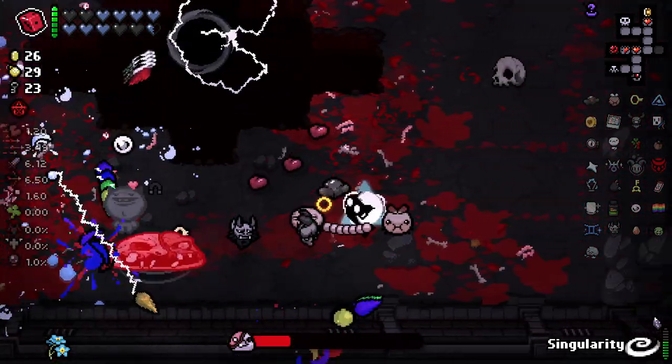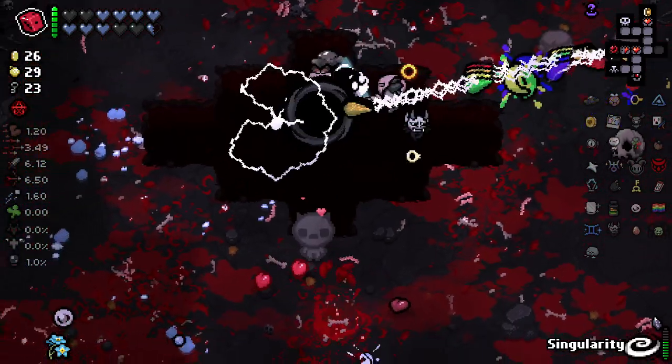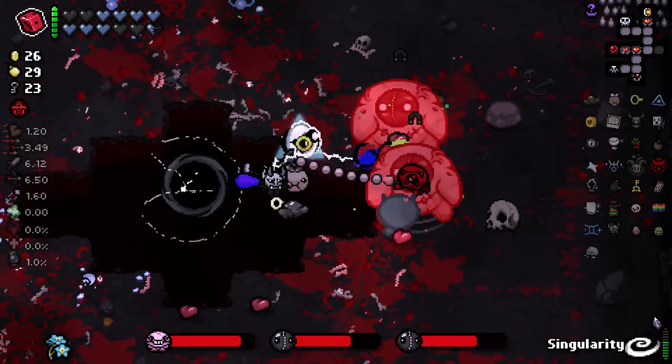Pride is doing his thing. I kind of love the fact that Lodestone is magnetizing Pride towards the enemies and his contact damage is just annihilating them. I really like this arena with the massive hole in the middle that I can just use for protection. I'm also not getting hit that much, which is very nice. I like the fact that we've got this whirling circle of electricity that's spewing out even more electricity.